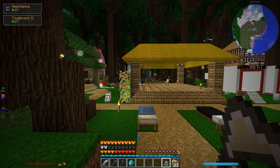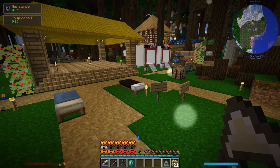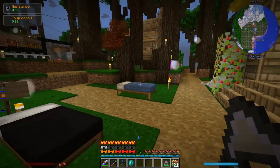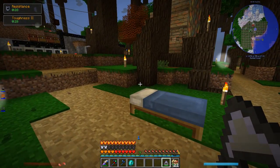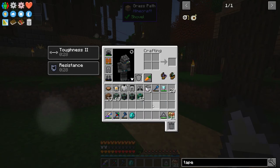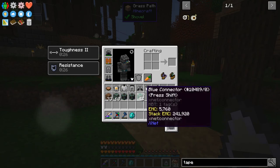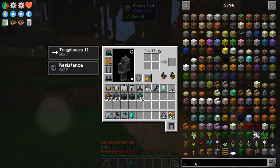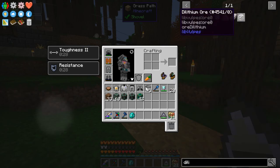Welcome back to Nuts and Bolts Torqued. It's just about time to go to the moon, but before that I want to go over a couple of things that are important to my mission. The main point of going to the moon is to find the dilithium ore — yeah, dilithium ore.